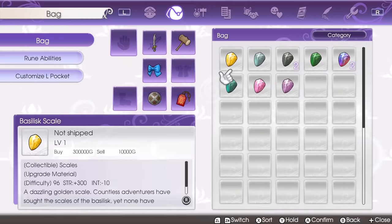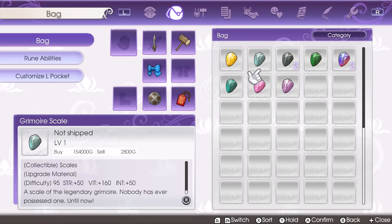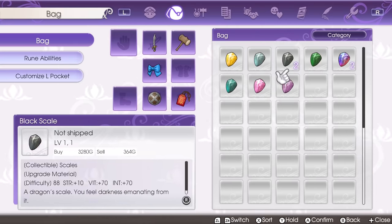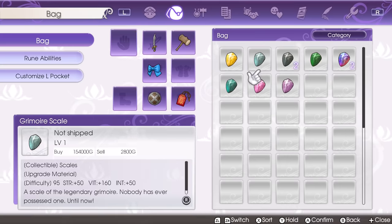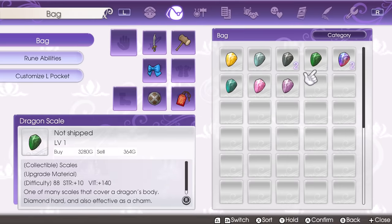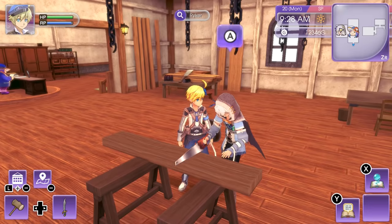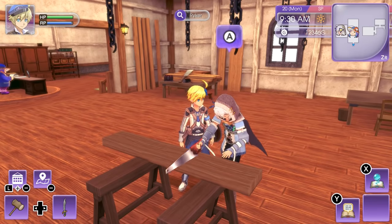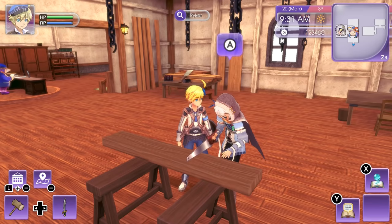Next we've got Riker, and he's gonna give you scales which are very useful for crafting or just for selling and making money. I got a basilisk scale worth 10,000G, a grimoire scale which can only be gotten from a monster pretty late in the game worth 2,800G, and a dragon golem scale worth 10,000G. So you can really make a lot of money from this, and they're used for a lot of crafting recipes. Also, there's a character you'll unlock pretty late in the main story who will also be giving you scales.